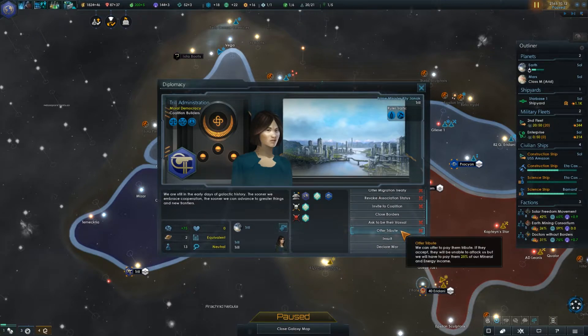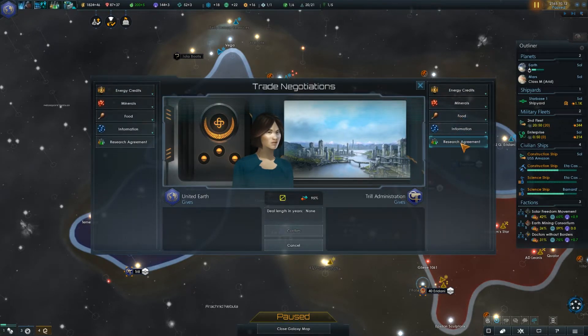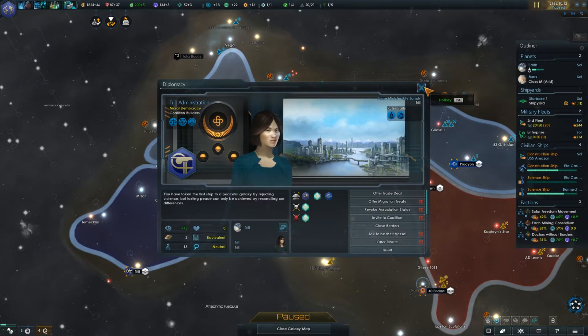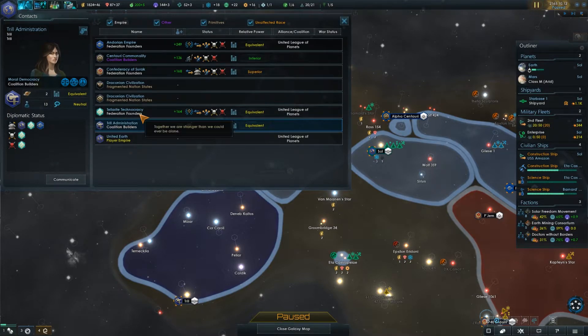So far they still don't want to do anything — not even the usual starter, which is the Immigration Treaty. Let's see if they'll be willing to do a research agreement. They don't really want to deal with us at the moment. They don't hate us, they just are not really being cooperative. While we're taking a look at people, let's take a look at the Vulcans as well.